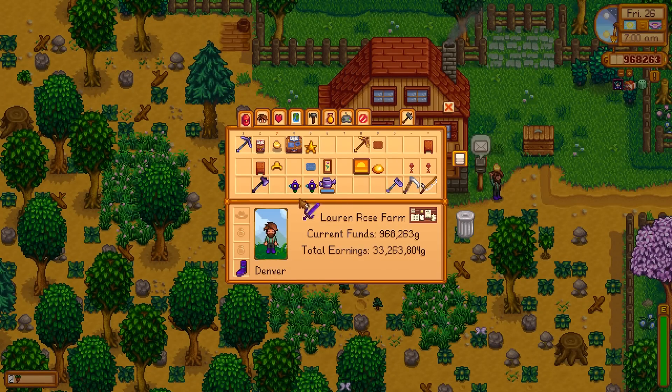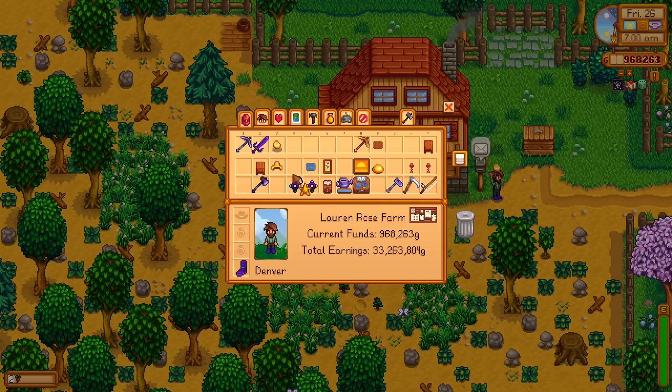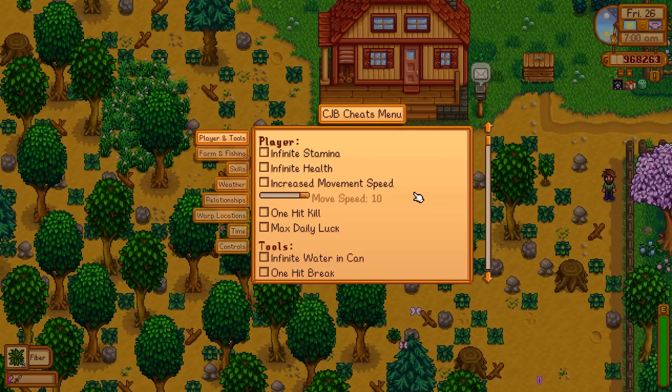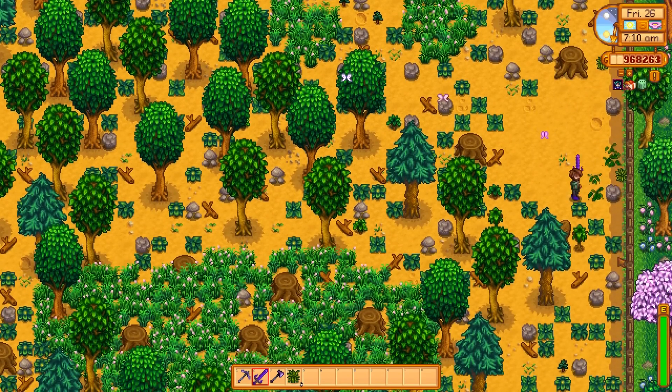So let's check out the farm first. I know I'm going to need my sword, and I've got all these catalogs and whatnot from when I was making that shed video for you guys. So let's get all this junk out of the way. I think I'm going to need an axe just in case, but we're going to need to be able to cut through some stuff. I have CJB Cheats Menu installed, so let's turn up the movement speed — let's try like 7. There we go, we can hack and slash our way down.